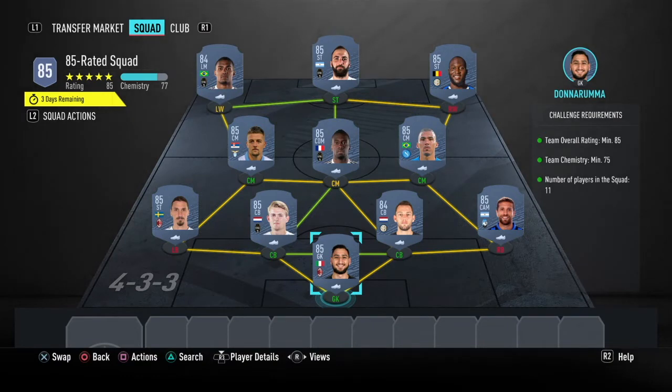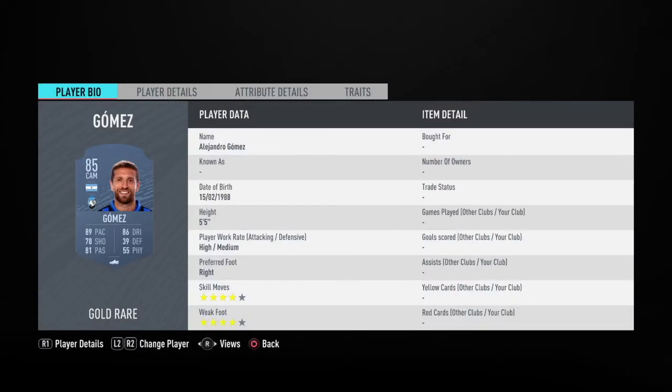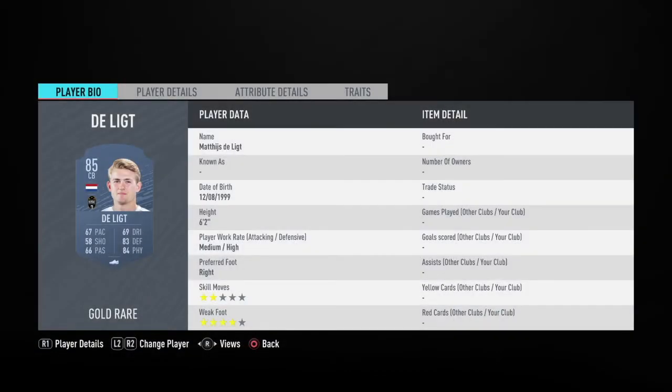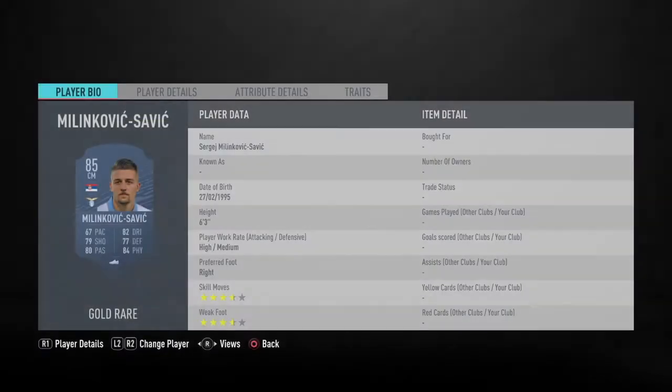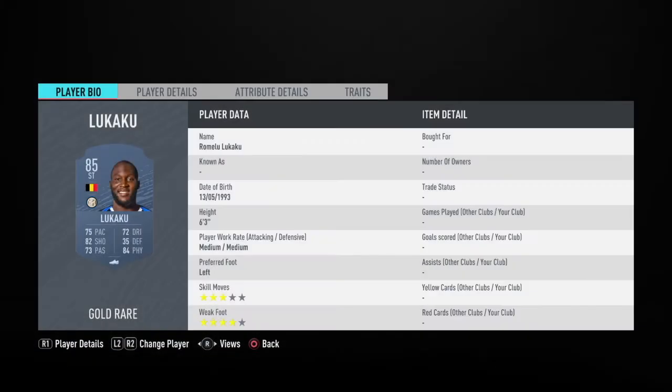Next up, for the 85-rated squad we've taken a very similar approach. No loyalty is needed, so if you play the team as it is it should be fine. Starting off we've got Donnarumma from AC Milan, Alejandro Gomez from Atalanta. In defense we have De Vrij once more and Dybala. We've got Ibra — and be careful, use the correct Ibra, the AC Milan Ibra. Next up we have Milinkovic from Lazio. Also a lot of Lazio players in both squads. Matuidi and Allen from Napoli. Right wing we've got Lukaku, as striker we have Gonzalo Higuain, and left mid we have Douglas Costa playing for Juve.